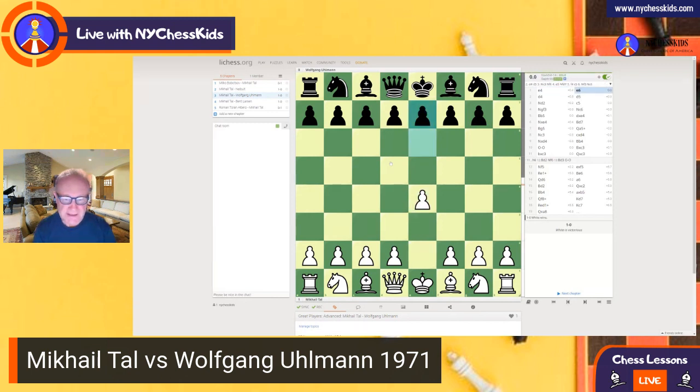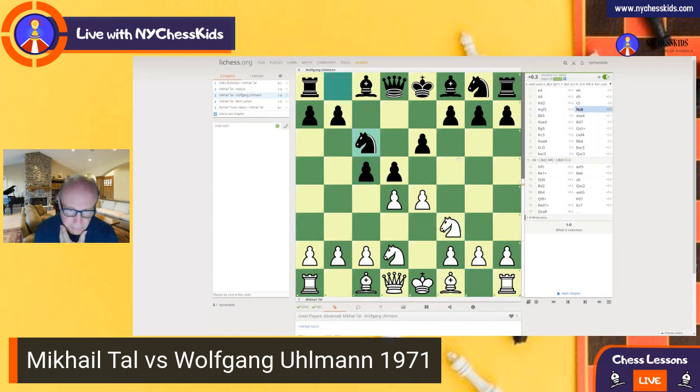We have a French Defense and there are many different moves you can play here with the white side — Nc3, Nd2 which is played in this game — you can also play pawn to e5. Nd2 looks like it's blocking the bishop, but the idea is to avoid this pin, so when you play Nc3 you can be pinned. It is a very popular move that great masters like to play. Then c5, Nc3, Nf6, and Be5 — white is developing the pieces very nicely, but black is also very good here.